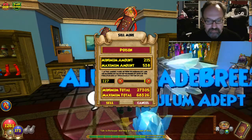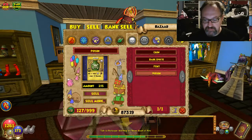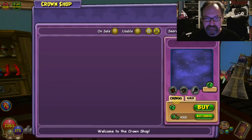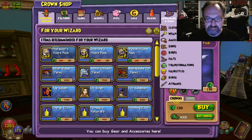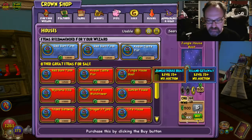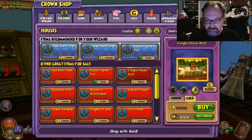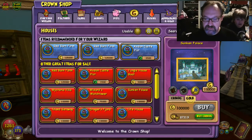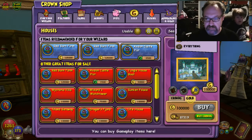What is 50,000 going to get you in the game? That's where the crown shop comes in handy. Because if you want a house, it turns out a lot of the houses can be bought for gold. So within about a harvest or two, you can get yourself the jungle boat. Within about two or three harvests, you can get the sunken palace.